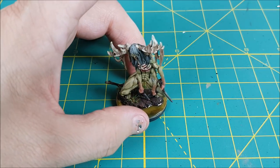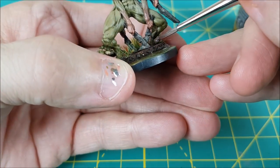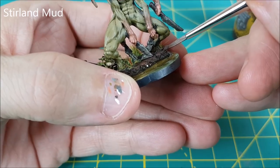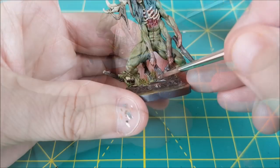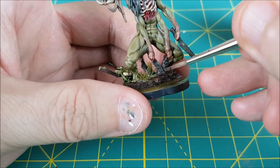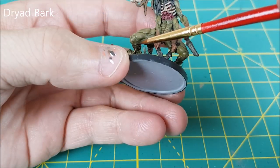Now that I have the Wendigo attached, I'm adding a small amount of Sterling Mud to blend the feet and daggers into the ground because right now there are small gaps. I'm using an old frayed brush and just spreading it out around the daggers and the feet so it looks like they're actually touching the ground. The feet and legs look too clean, so I mixed a ton of water with some Dryad Bark paint — the same color I used for the ground — and I'm splashing it randomly onto the feet and the lower legs.